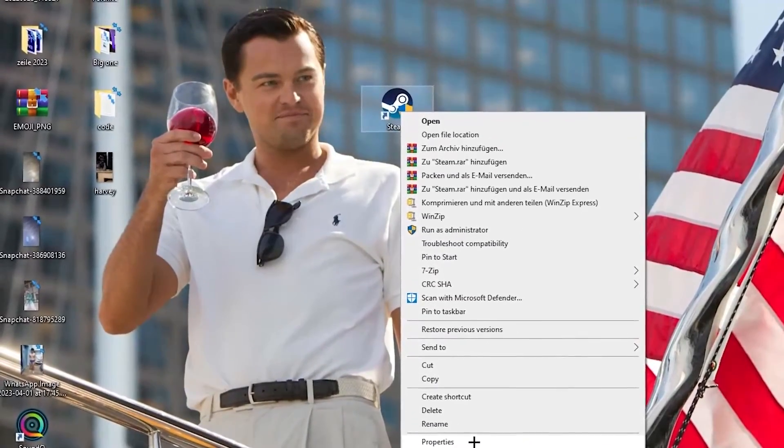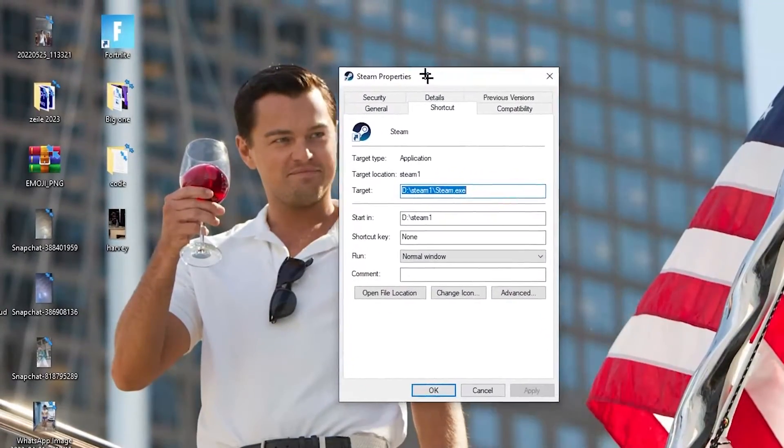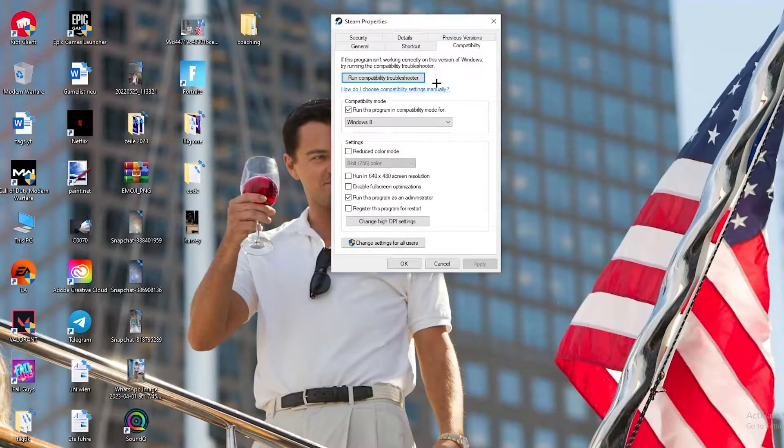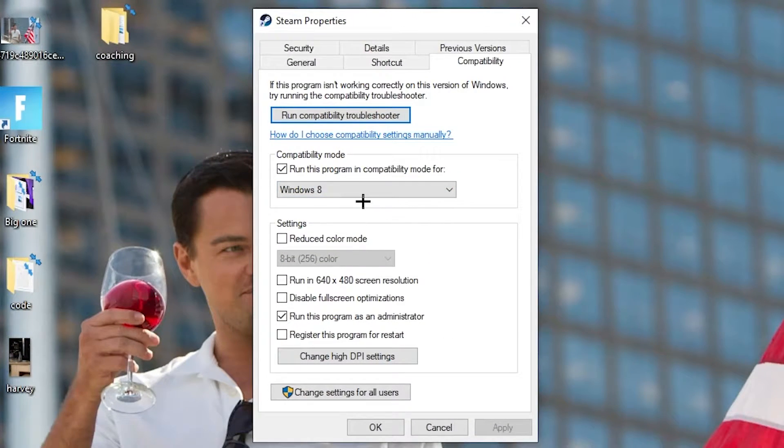If that doesn't work, right-click the launcher shortcut again, go down to the very bottom where it says 'Properties,' and left-click it. Navigate to the 'Compatibility' tab. Copy these settings: enable 'Run this program in compatibility mode for' and select your latest Windows version. Disable 'Reduce color mode,' disable 'Run in 640x480 screen resolution,' disable 'Full screen optimizations,' and enable 'Run this program as an administrator.' Disable 'Register this program for restart,' then hit Apply and OK.